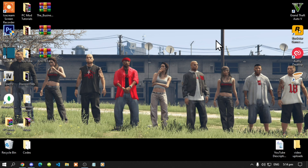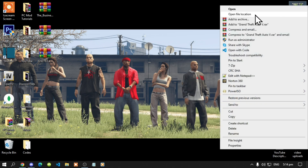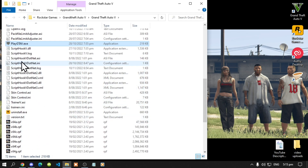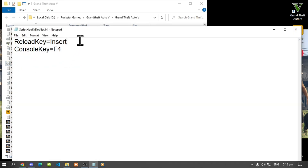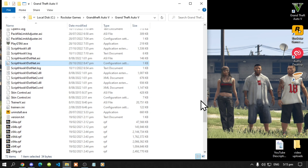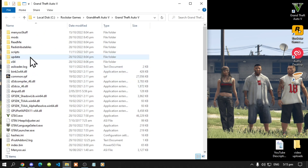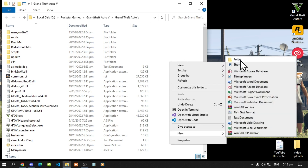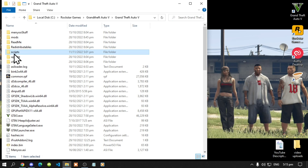Now once you have finished downloading all of your requirements and mods, go to your Grand Theft Auto V game, hover over it, right-click, and open the file location. Now really important — go to your ScriptHookV.NET.ini file, double-click, and make sure that you do not have issues, then right-click and create a new folder and name that folder 'scripts'. Make sure you spell scripts correctly and that it's all lowercase.